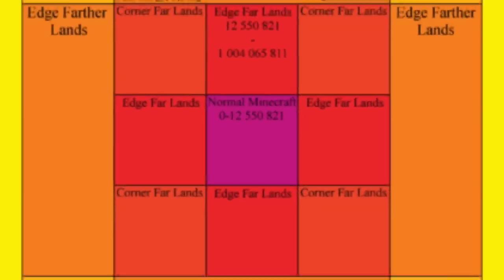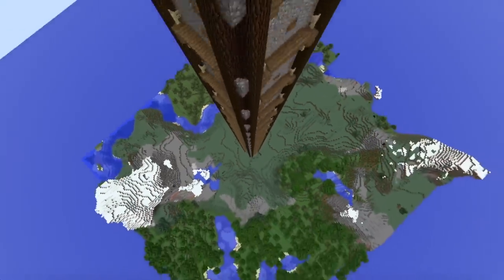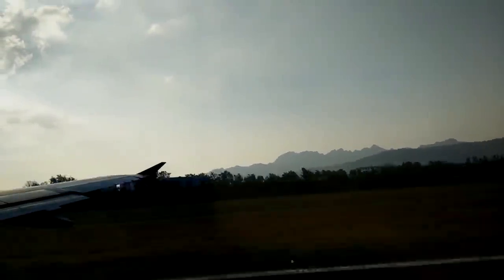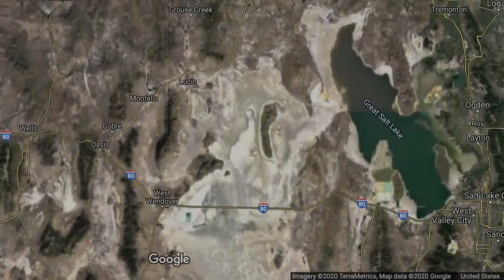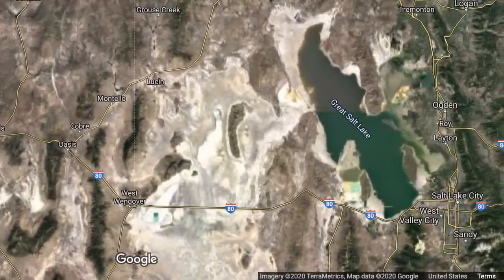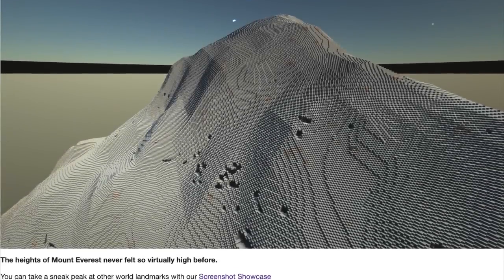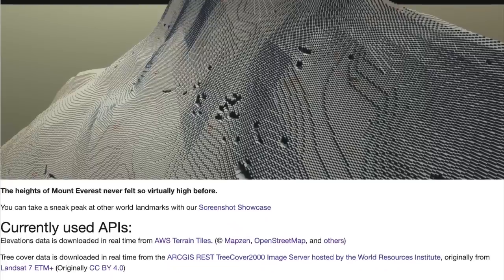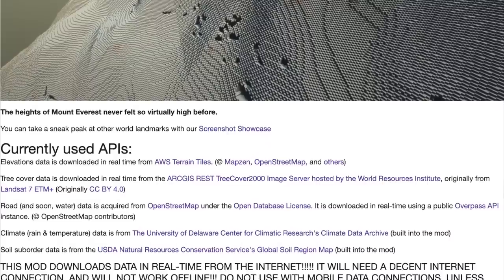Minecraft is huge — so huge you could fit the entire Earth in a single map file horizontally. But with the Cubic Chunks mod breaking Minecraft's vertical limitations, we can now experience the Earth in Minecraft just as it is, with no downscaling of any kind. The Terra 1 to 1 mod takes information from Google Maps and other geographical data archives and compiles it to create a 1 to 1 scale of the Earth in Minecraft terrain generation — elevation data, tree cover data, roads, even climate data and soil suborder data — to make the planet Earth map as accurate to the real thing as possible.